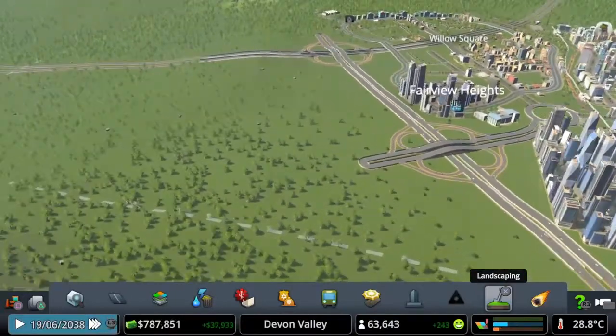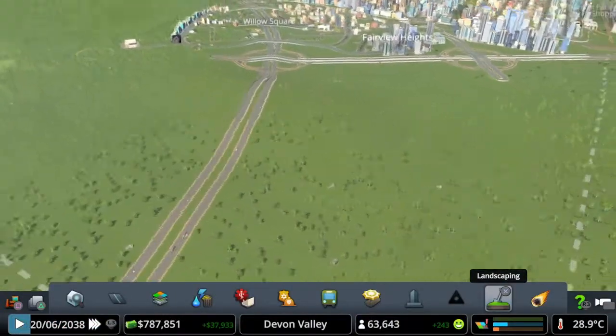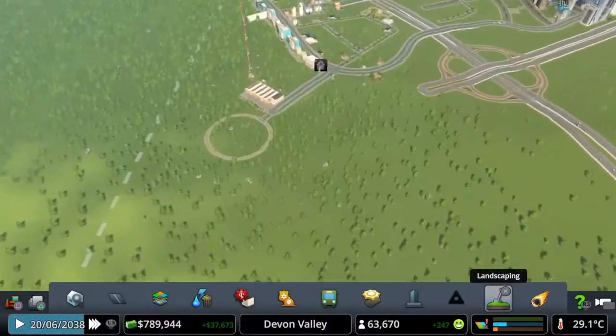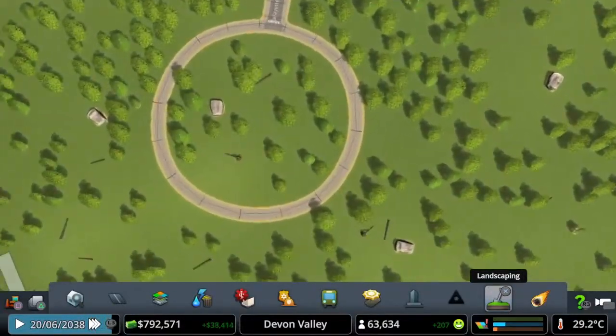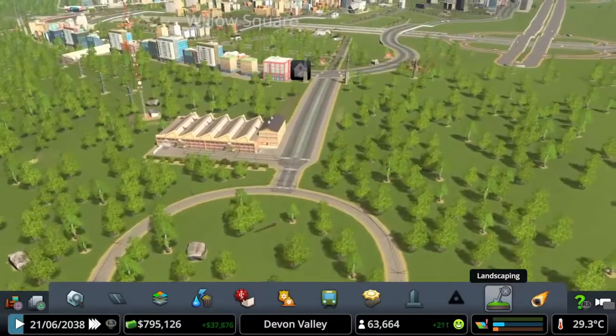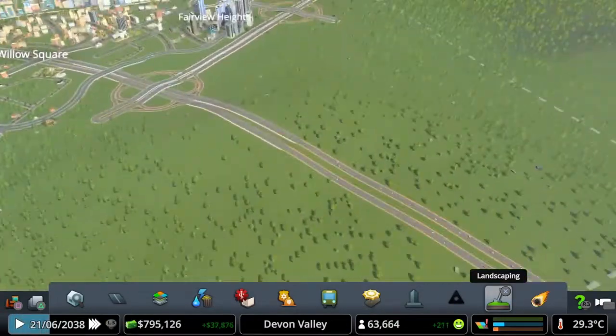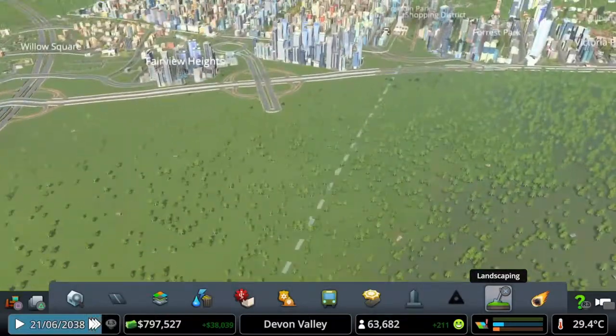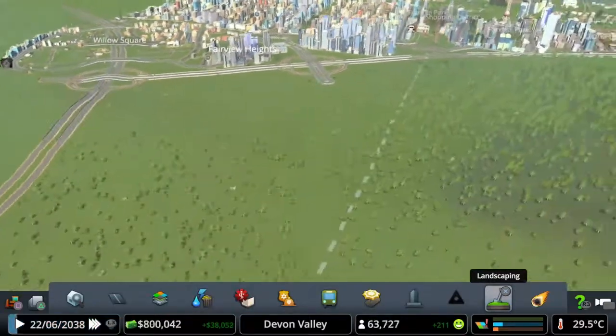What I think we'll do is build off of this highway, continue zoning in this area and then zone in over here as well. I did make this roundabout earlier for the trams, but I don't think they're going to need to use them unless we do some more trams over here. We're going to get a big shopping and industry zone over here.